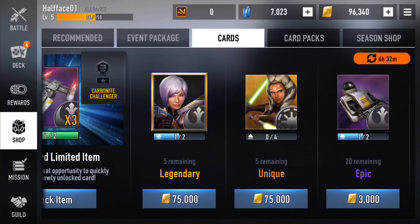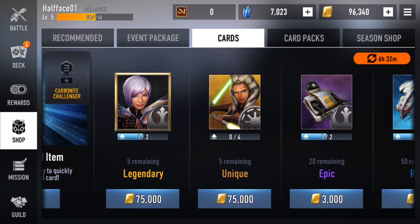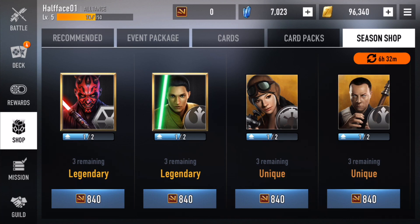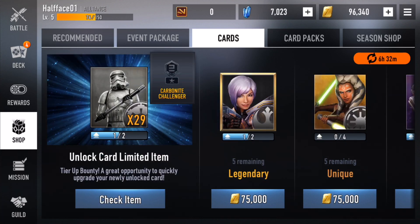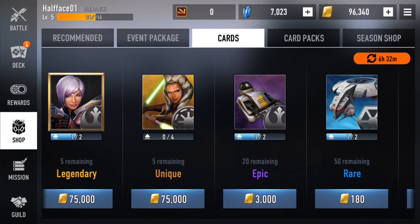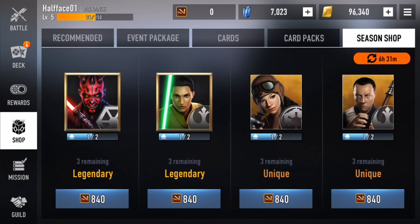They actually have cards you can buy with credits - that's insane! Season credits are still gonna be in here, but you could also buy leaders and uniques with credits. That's insane guys, this is a step in the right direction for NetMarble. People can actually buy out the new cards with credits which is pretty insane. Card packs haven't changed much except the artwork for the diamond pack with Anakin and Maul. The season shop is the same - if you have season credits saved up you can purchase out all the cards.